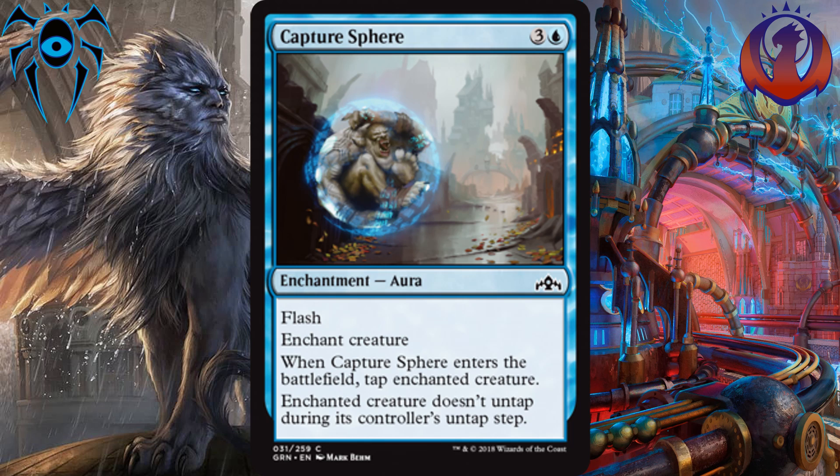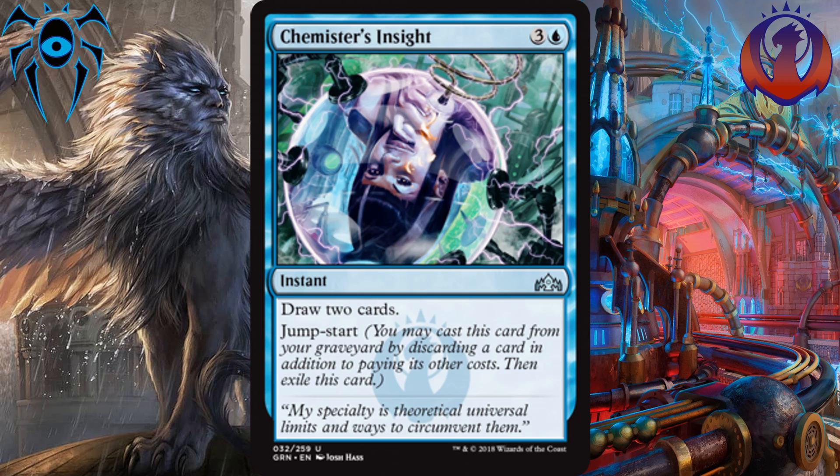Next are our blue uncommons. I have one honorable mention, and that's Chemister's Insight. For 3 and a blue, it is an instant speed Draw 2 cards. The fact that it's at instant speed is really nice because you can wait until your opponent's end step to play it, while also keeping other spells in your hand up with mana available in case you need to respond to something on the board. I really like this card at jumpstart because you can play it as soon as possible to get more cards in your hand, and then if you start to run out of gas, you can jumpstart it again. Instant draw cards are usually pretty powerful in Limited, and this is no exception.